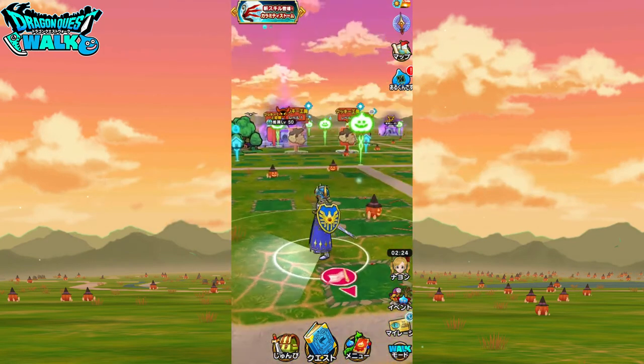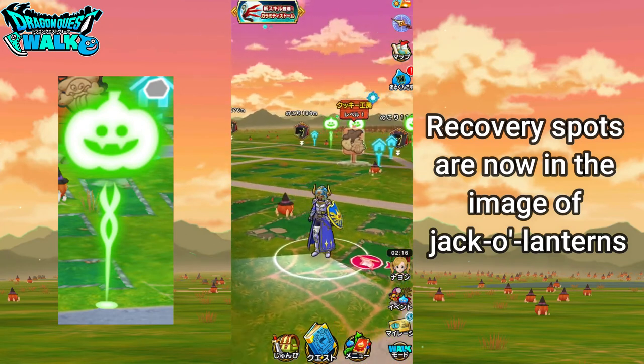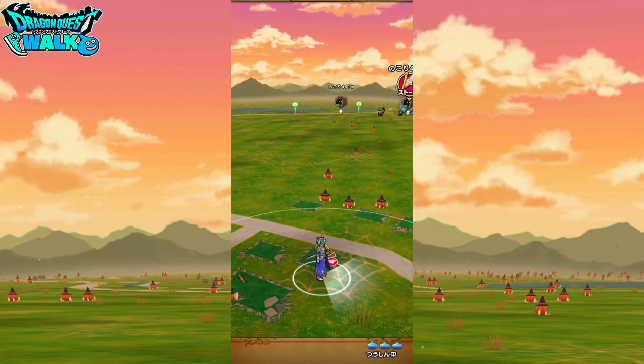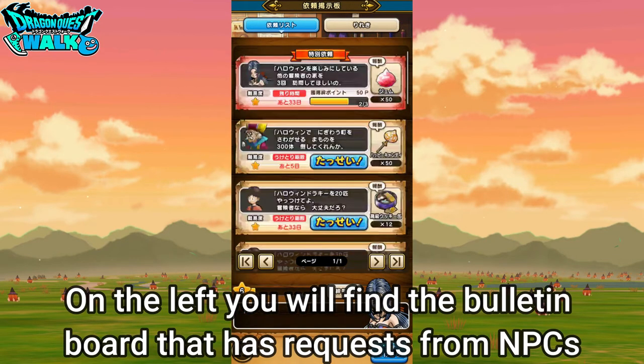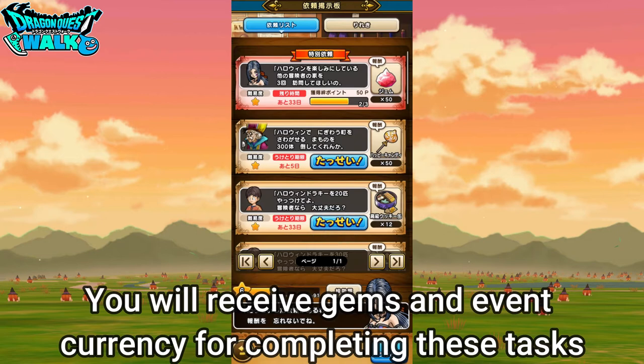This is going to be Halloween themed, and as you can see, the recovery spots have all become jack-o'-lanterns — that's fun. One of the first things I'd like to go over is the event button right over here. You can see that Luida's character also has a Halloween theme. This is the message board — it has different types of tasks that people in the village want you to do, and you get these done just by going around and either touching recovery spots or fighting particular monsters, so you get plenty of good items for this.